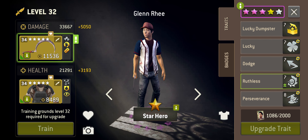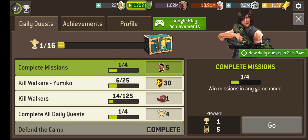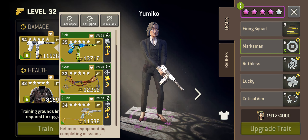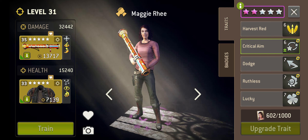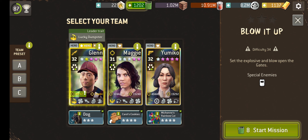Let's have a quick look at what is involved in this weekly challenge. I'm bringing Yumiko along because she's part of my daily challenge — kill walkers with Yumiko. Giving her a fantastic weapon there. I'm just bringing Maggie along because we can get some more XP if we use her. She's a good farming character.